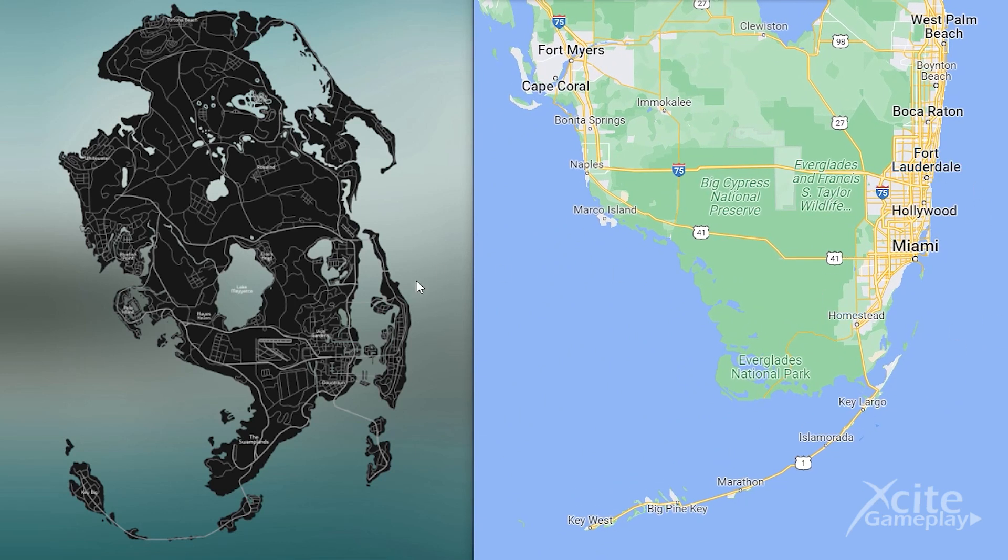Let's show you the big details, and then the smaller ones zoomed in on both maps. You can clearly see the islands connected with Route 1 to Key West, and you can also see this on the map of GTA 6. Route 75 and 41, which go to the city of Naples, you can see them here in the GTA map as well.